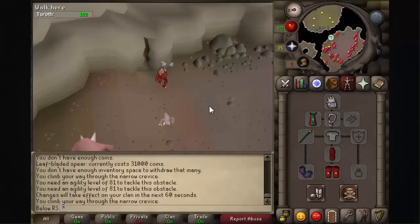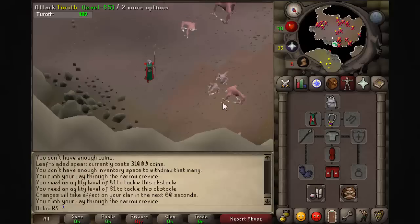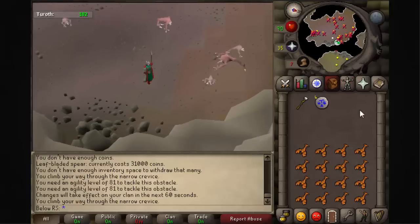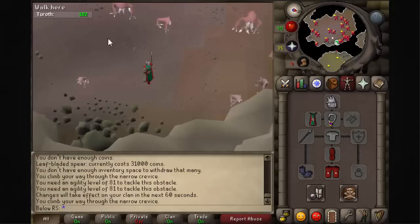Here we are — we are near the Turoths. You can attack whichever one you want. Just make sure that you have your leaf-bladed weapon equipped.